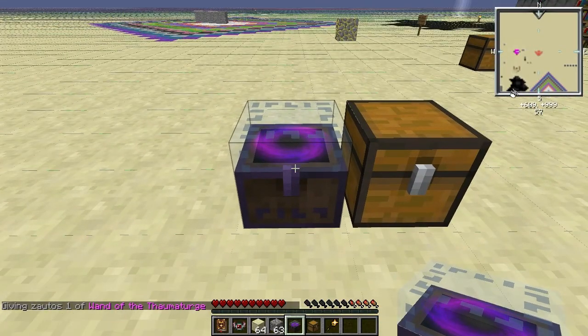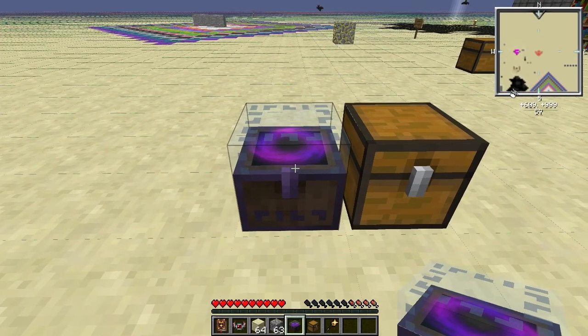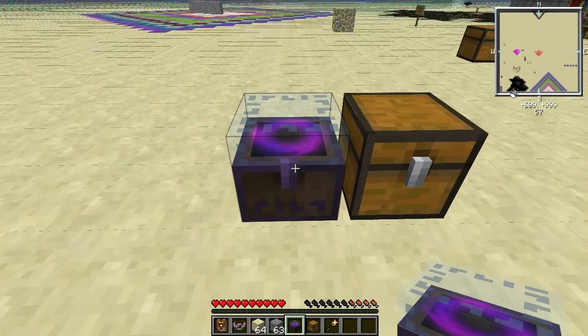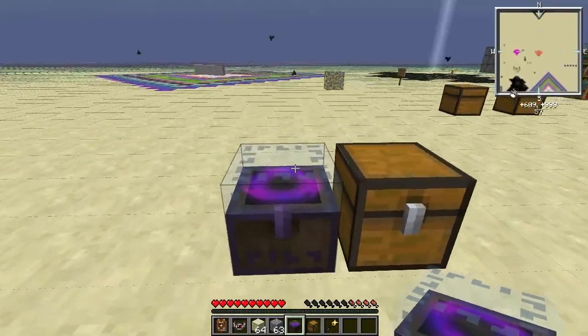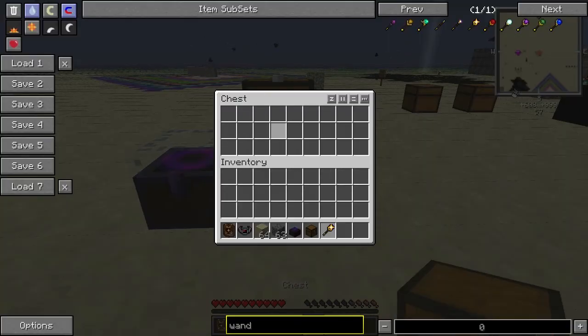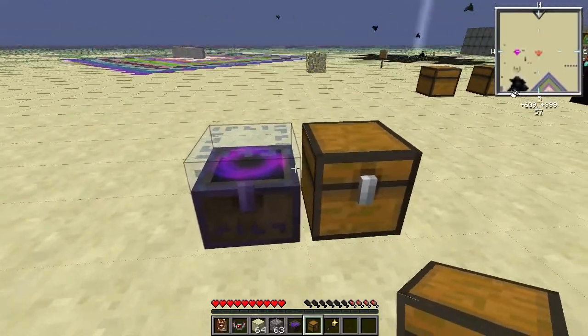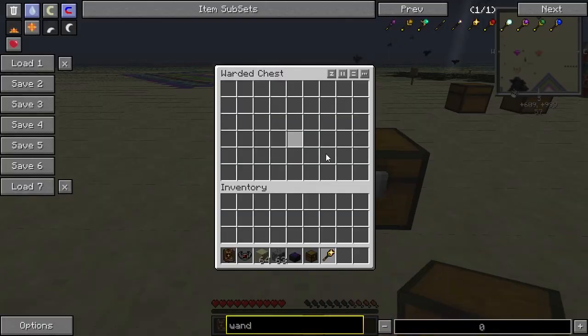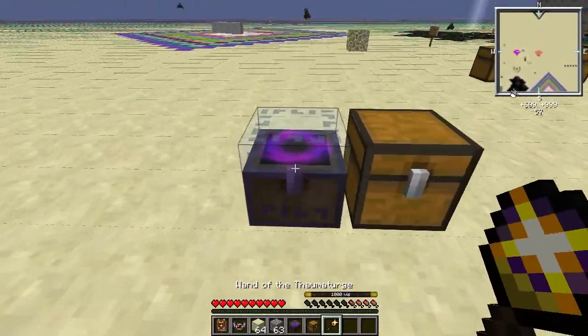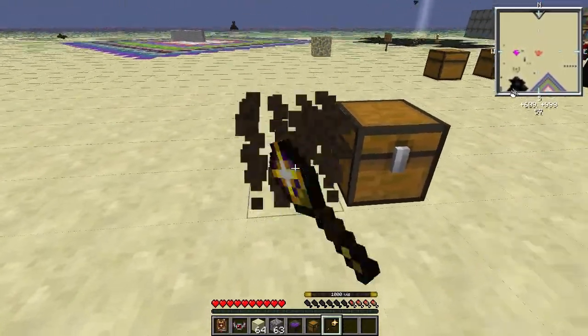Hello everyone and welcome back to another FOMIC Tinkerer video. Today I'm going to show you this guy. It's a ward chest. It's a normal chest like this, but it can only be opened by the player that puts it on the ground. And it can only be picked up by using a wand and right clicking on it.